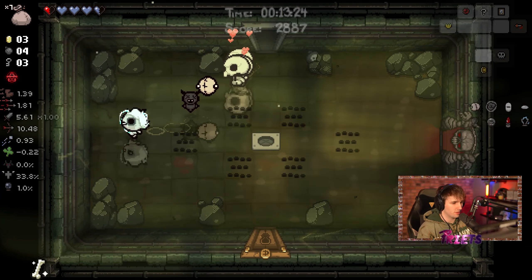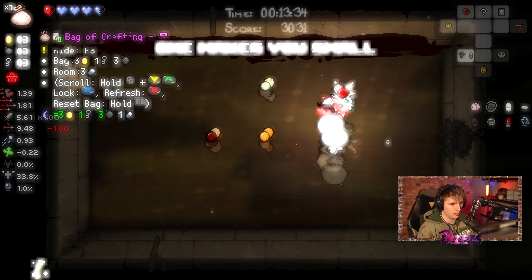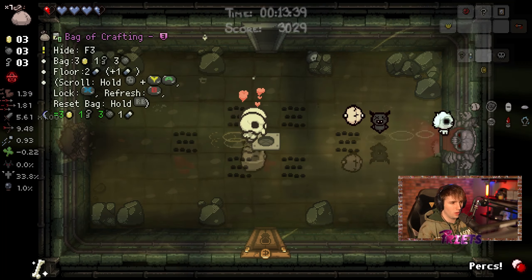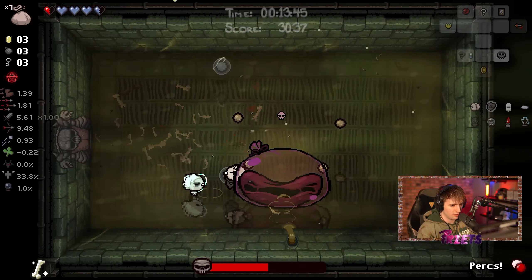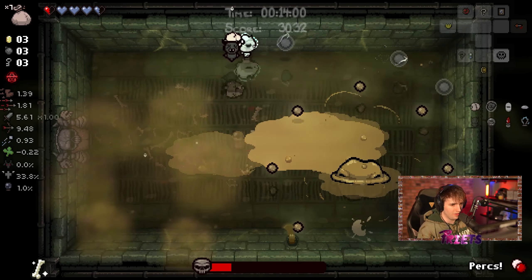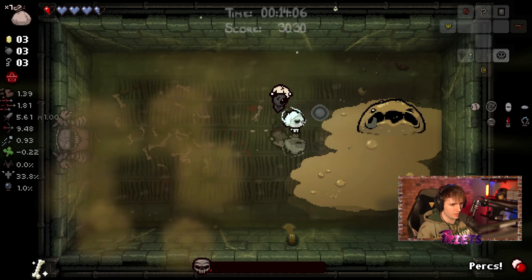Do I want Boomerang? I do not. Testing out the pills — one makes you small, that's fine; speed down, bad. Perks is really good — we want to hold on to this so if we want to sacrifice in the future, we can do it without losing too much health. And we have so much damage already — actually crazy. I haven't actually seen Dumpy Buddy do the thing he triggers before he actually needs to. Like, even the bombs haven't set him off.